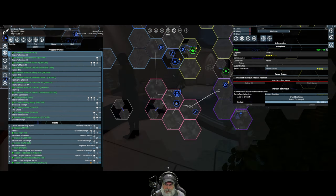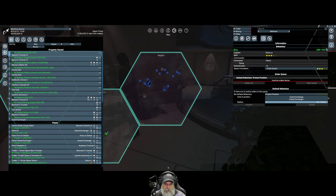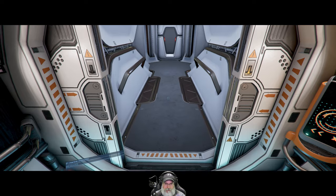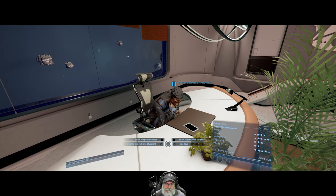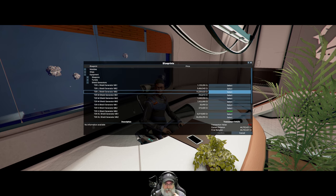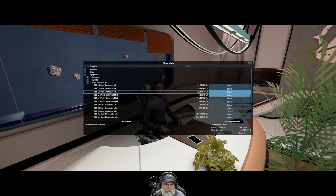Let's jump down to Terran space and take a look at what large shields are. Teleporting — entering system Segaris. I don't think I bought those yet — I think I just got the small ones or maybe the mediums. Going to equipment, shield generators — Terran Large Mark III. That's not that expensive, we can buy that right now.